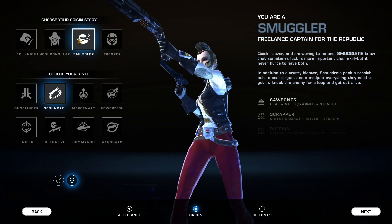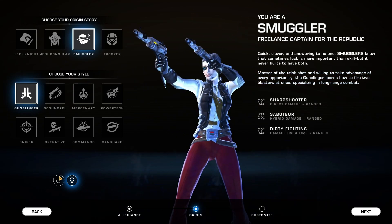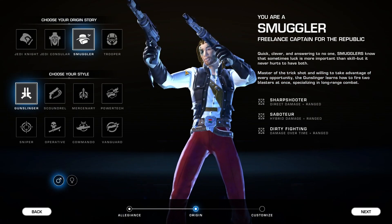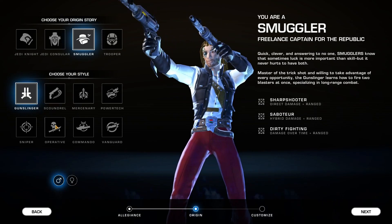Let's say we wanted to create a Smuggler — nothing wrong with a Smuggler. I could charm the horns off a Krayt Dragon. We'll click a male character and definitely choose Gunslinger.